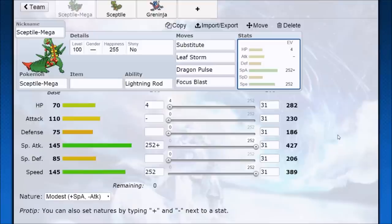With this set you can run a Modest nature. With a 145 base speed, putting Timid into it is just overkill. Dragon Pulse becomes a lot of KOs, Focus Blast has some really good super-effective potential, and then Leaf Storm. The idea is to set up the sub, get these out-speeds, use Dragon Pulse until the sub goes away, and then Leaf Storm — that should be two KOs, maybe even more, especially if this is late game where your opponent's Pokémon are somewhat weakened.